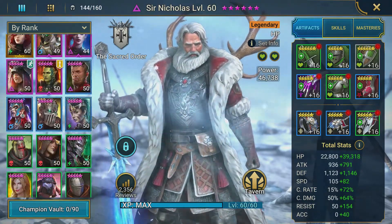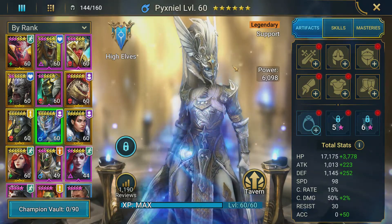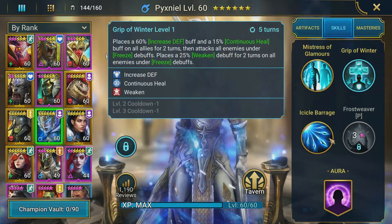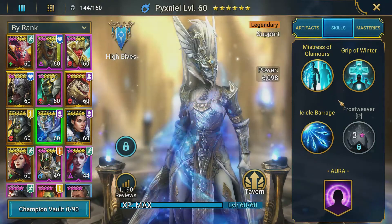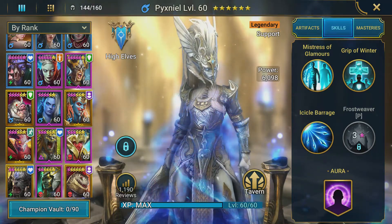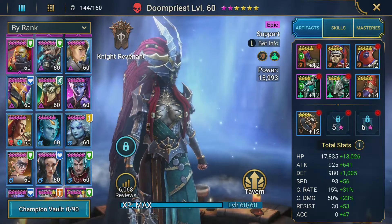I just got the new legendary from the Pixneal fusion — I haven't had a chance to mess with her too much. I've been trying to build up Raza Scarhide, and some people think the new legendary is going to be useful in the upcoming Doom Tower based on her kit. I'm not quite sure — I'll try to build her out and see what she can do. For the next run I've also been working on Doom Priest, getting gear on her and getting her ready to go.